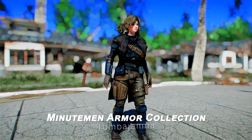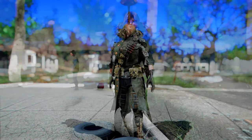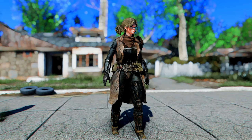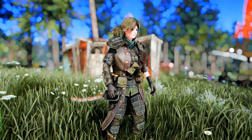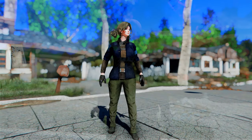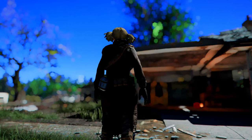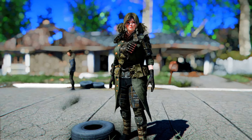Next up is Tumba Jamba's Minutemen Armor Collection. This mod introduces a new collection of Minutemen armor to Fallout 4, including various outfits, impressive Minutemen power armor, and unique weapons. Each outfit offers a range of customization options, allowing players to create their own unique style. This mod particularly enhances the individuality of the Minutemen, making them more stylish and distinctive in the game. It includes various textures and details that increase the overall immersion of the game.